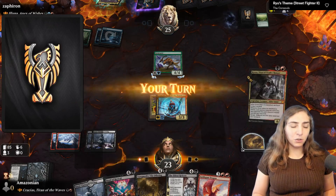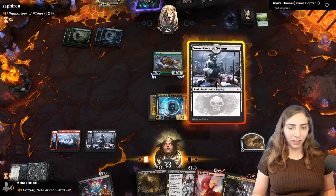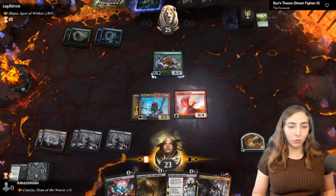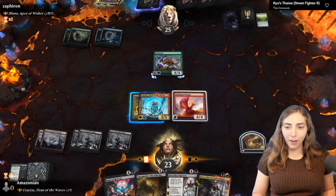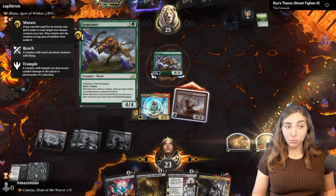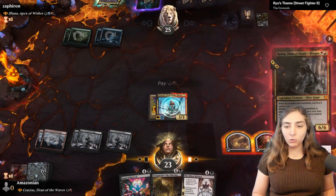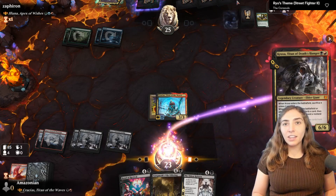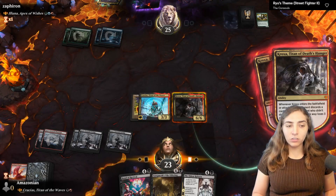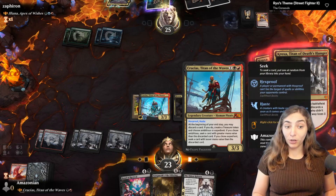I get the boots on Crucius — now he's a little harder to touch with Hexproof and Haste. I discard Elspeth's Nightmare and look for something that costs more. They foretold something — could be a counterspell, draw, or extra turn. I find Goldspan Dragon and swing in. They trade with their 4/4 Reach creature. Goldspan Dragon will come back later, but for now they only have three cards in hand, and I want them to discard one. Groxa hits the battlefield and sacrifices itself, filling up the graveyard.